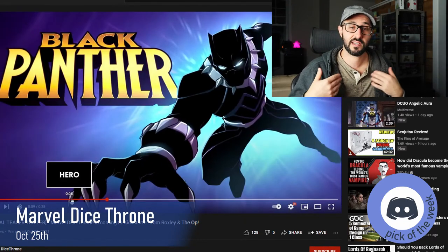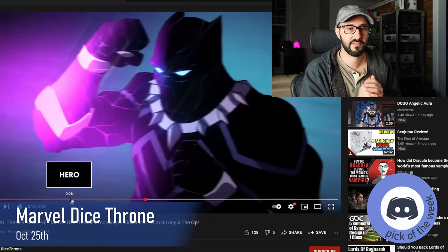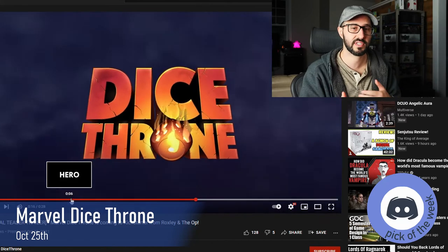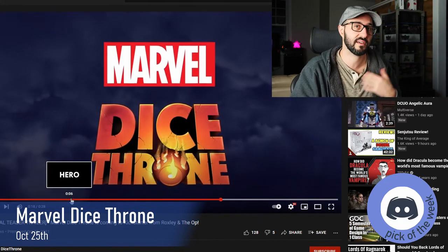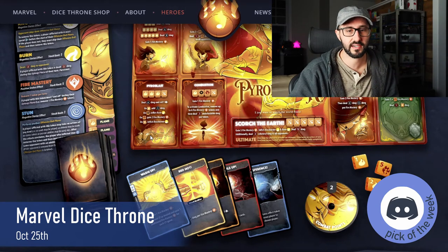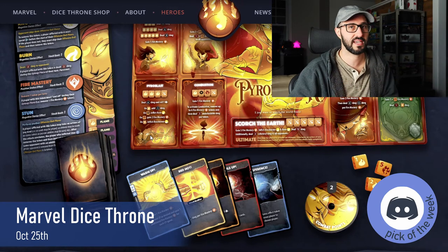Just like with every other Dice Throne, the rules for this one are going to be the same. You're going to be able to choose a hero from a variety of heroes that each have their own asymmetrical hero board and leaflet which outlines their abilities and their ultimate attacks. For each character, players will also get a health tracker, a combat points tracker, a deck of cards, and 5 dice.